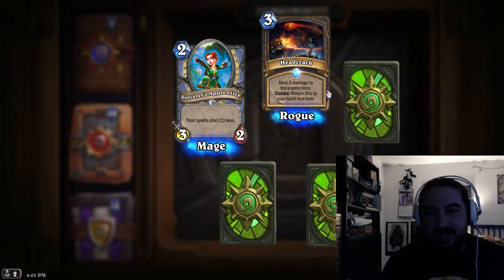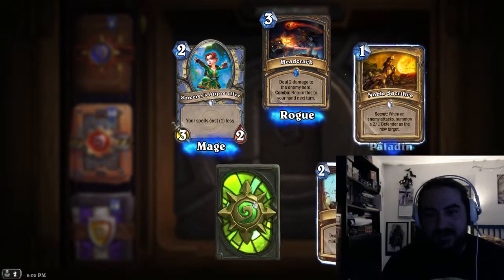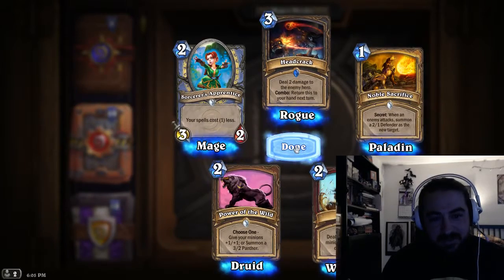Our rare is Head Crack — another rogue card. It's two in a row for the rogues.